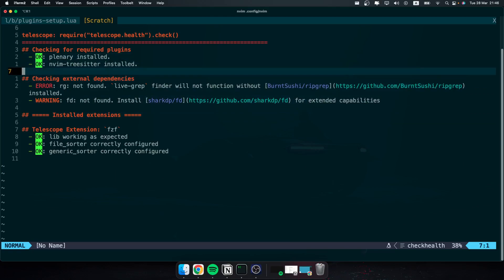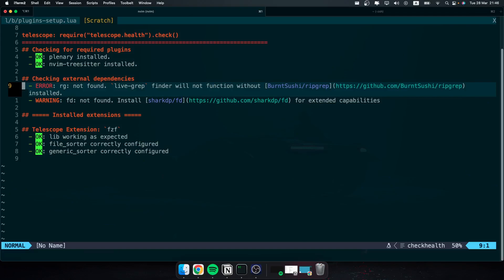What you're going to do is install these two dependencies — I mean dependencies, not plugins — but these are essential for your Neovim configuration. You should always have them.